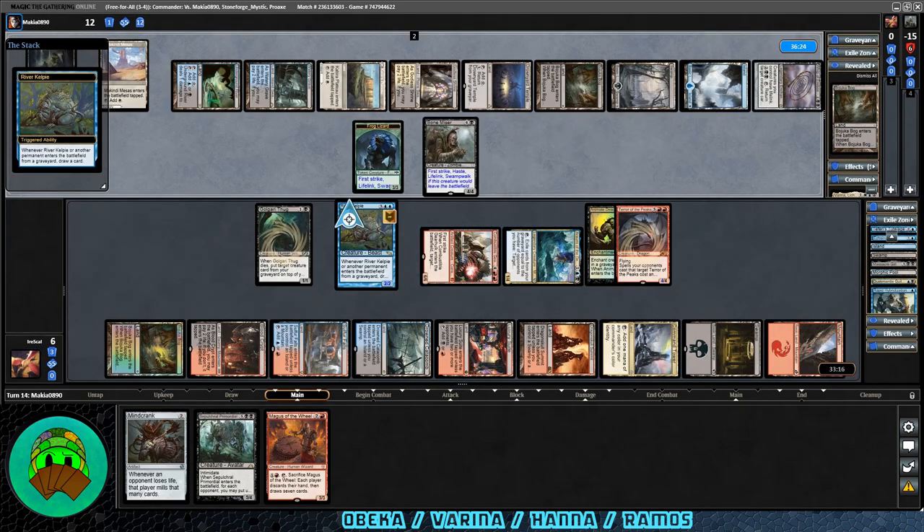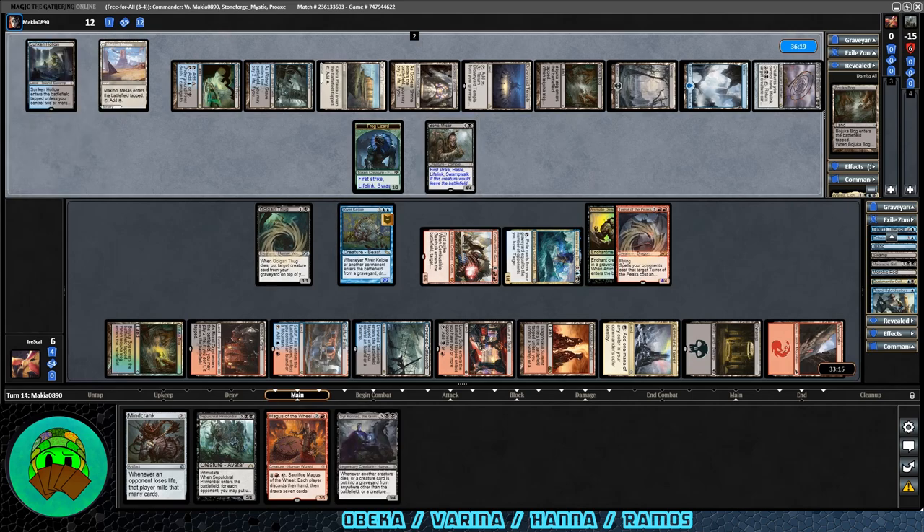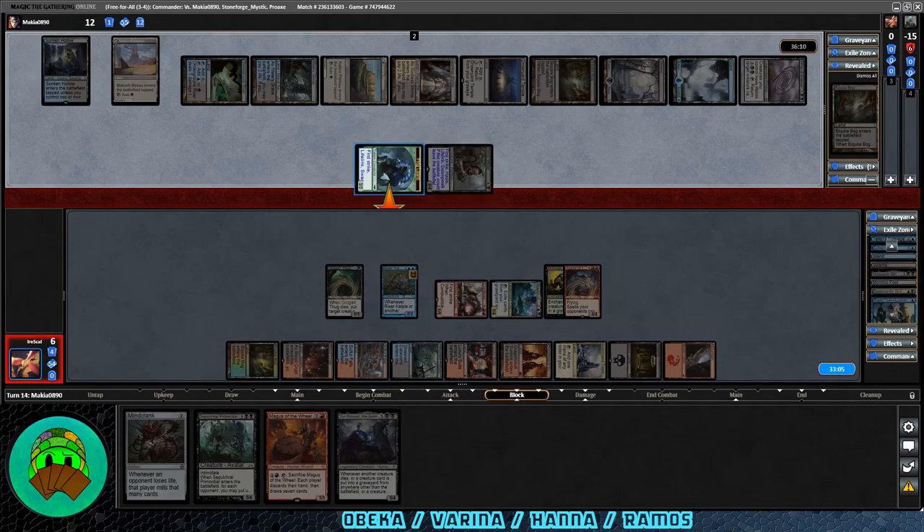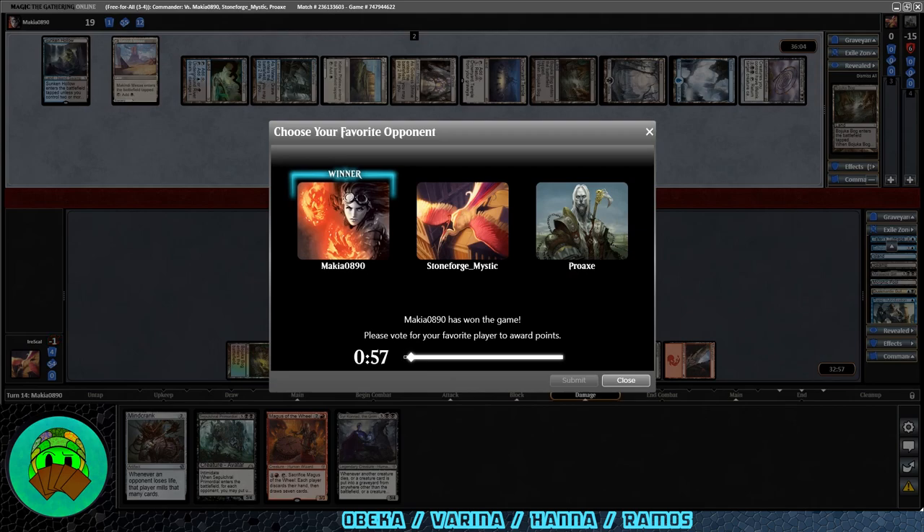Straight up attack — we can't block! They have Swamp Walk. Good game to our opponent. Good game indeed. Victory to Varina. Thought we had them there for a minute. Played a pretty tight game. Unfortunately we just couldn't get any of our graveyard removal. We have Rakdos Charm, we have Bojuka Bog. I think we have one other thing in the deck but I'll have to go back and look. Three votes to the victor, one vote to us, one vote to Hana, zero votes to Ramos.